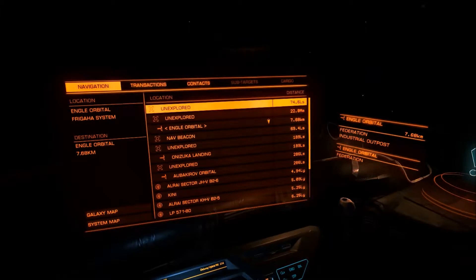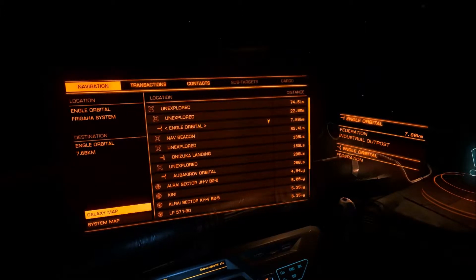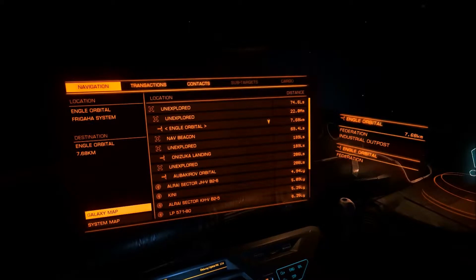On the left of the navigation console you've got your current location — we said Engel Orbital in the Fregaha system — your current destination which is what we're currently locked on to, which is Engel Orbital, and then we've got access to the galaxy map and the system map. I'm not going to touch upon those two at the moment, they're not really necessary for what I'm wanting to show you, but certainly have a look at them — they're great help, especially the galaxy map. The system map is a fairly new addition but it's definitely very useful, so take some time to get used to how they work.